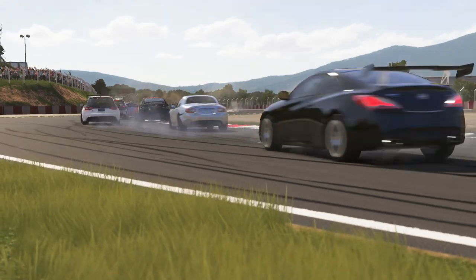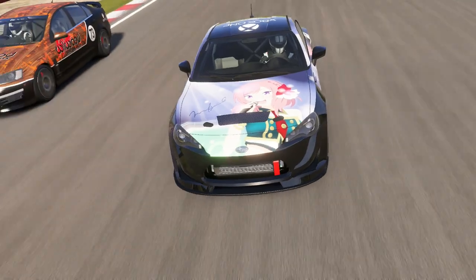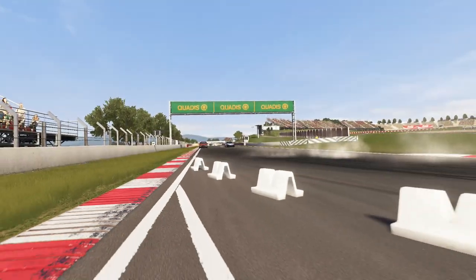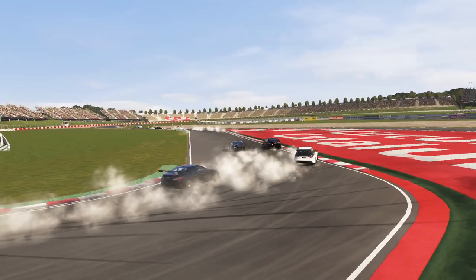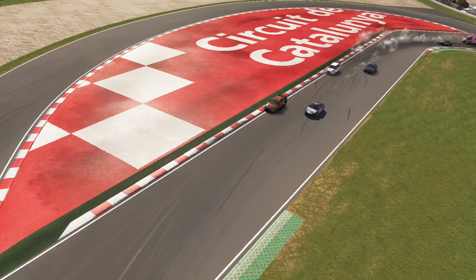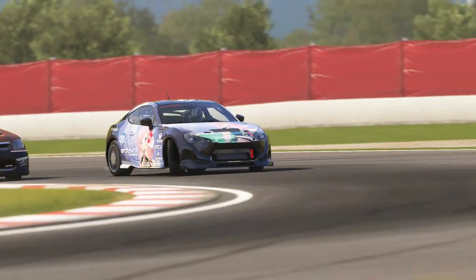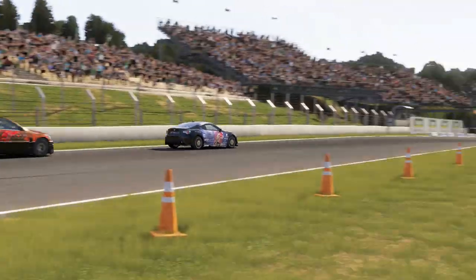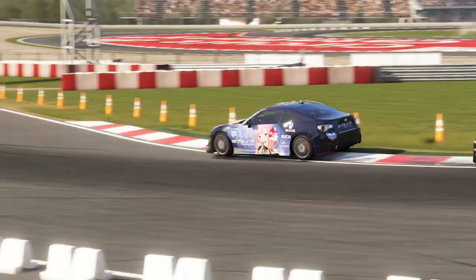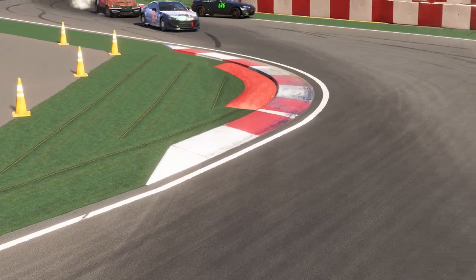The Holden tries to come back around the outside of the hairpin, which is also quite a difficult manoeuvre. The Holden looks like it's got it done, but coming up towards the next corner it doesn't quite have the grip the Subaru does — the Subaru can carry much more speed around that corner. The final section becomes very tight and narrow, and it's hard to overtake, especially in a car the size of the Holden.